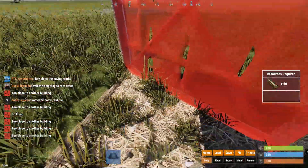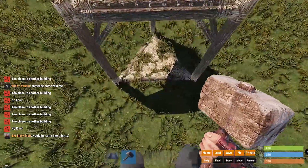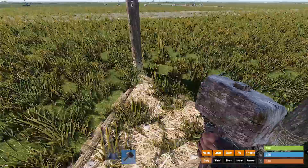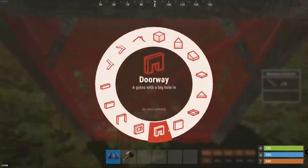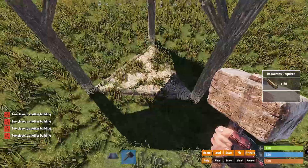One thing to keep in mind: you cannot place any walls here. I'm not sure if this is useful in any way, but I'm sure you guys can find a use for it somehow. I'll just mess around — I thought you could do this, so if you guys do find a way to implement it into a base, please let me know. I was thinking you could use this for a bunker somehow, but then I realized you can't place walls here, so that was kind of a bummer.